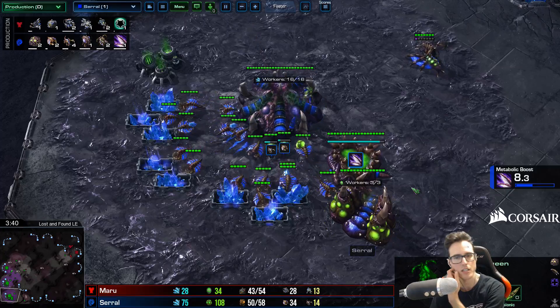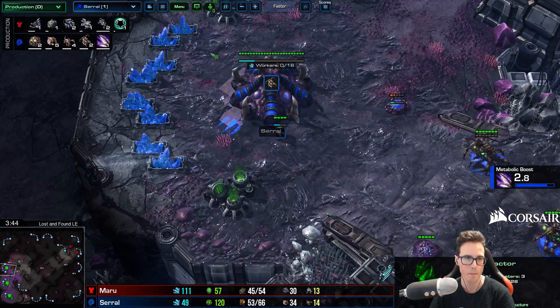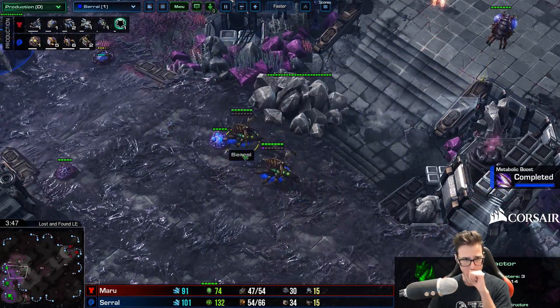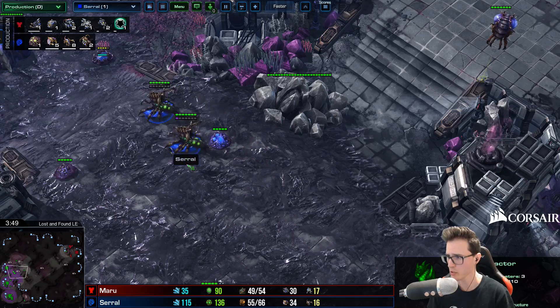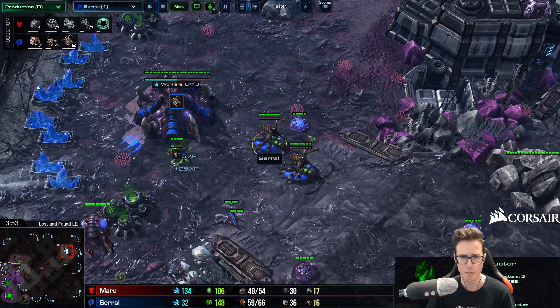What is the Rule of One Gas? Essentially, you only mine from one gas until all three mineral lines are filled with at least 16 drones. This allows you to focus on minerals more than anything else - you're only getting Zergling speed. This is the basis of the style.